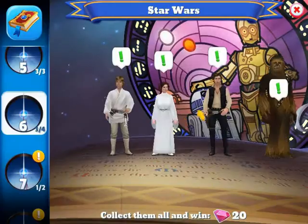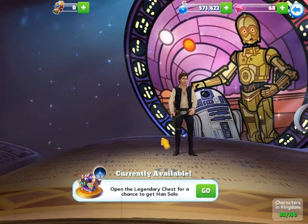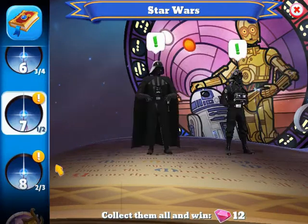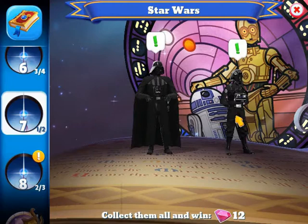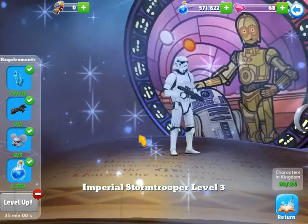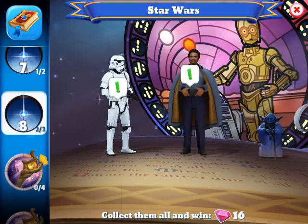From the original trilogy: Luke is level three, Leia is level three, Han is available but I don't have him yet, Chewbacca is level three, Darth Vader is available but I don't have him, TIE Fighter Pilot is level three, Imperial Stormtrooper is level three, and Lando Calrissian is level four. I also don't have Yoda.